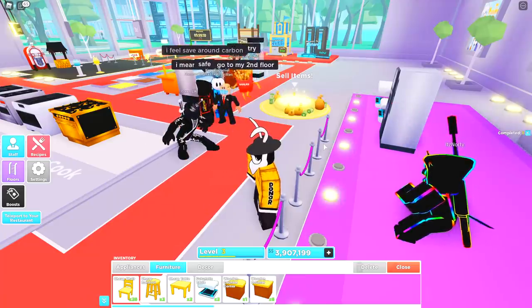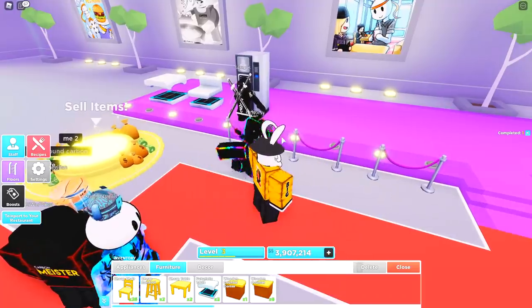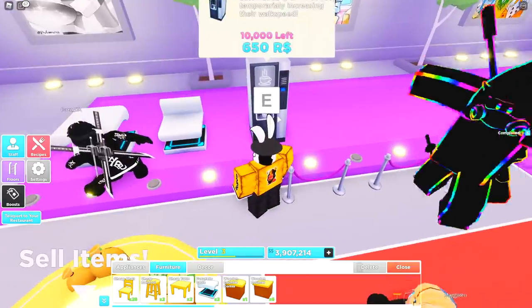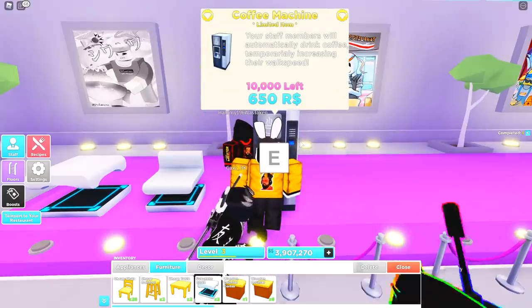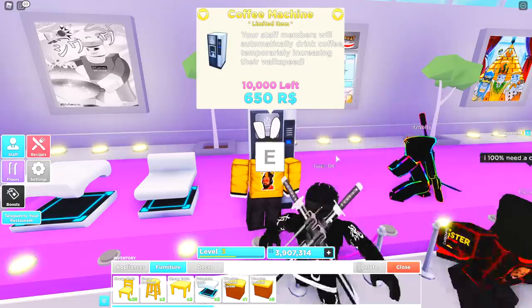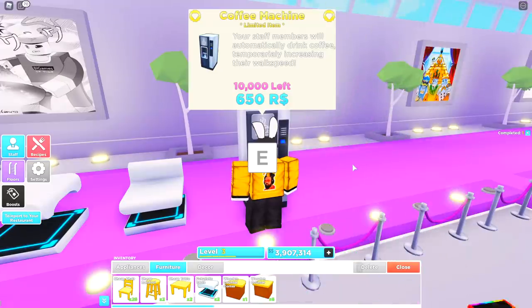It's unfortunate we can't test the coffee machine right now to figure out the cooldown — whether it has a reasonable cooldown or if staff members can just randomly go up to it. This could become a really important piece to a lot of our layouts and could completely change how much we make hourly. I'm definitely keeping an eye out to see if they make it available, maybe even switching it to in-game currency just so we can test it out.